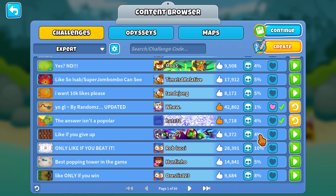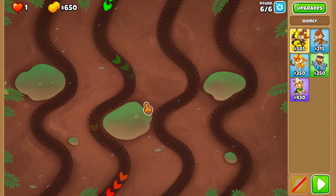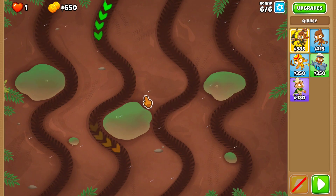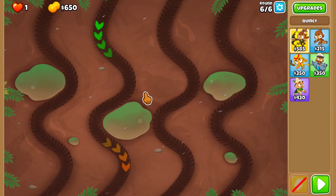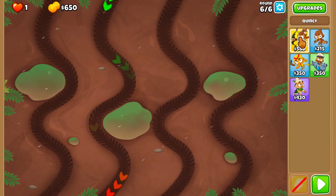Next we're gonna try the one just below, which is also a 4% win rate with 6,000 likes. This one might be a little easier, but it is on Muddy Puddles, and it's by Vituity - however you pronounce his name. I think we might have a good challenge here, and actually this one's gonna be pretty difficult. And hey, if you watched this far into the video, it would mean a lot if you could like or subscribe - trying to reach 10k by the end of this year.